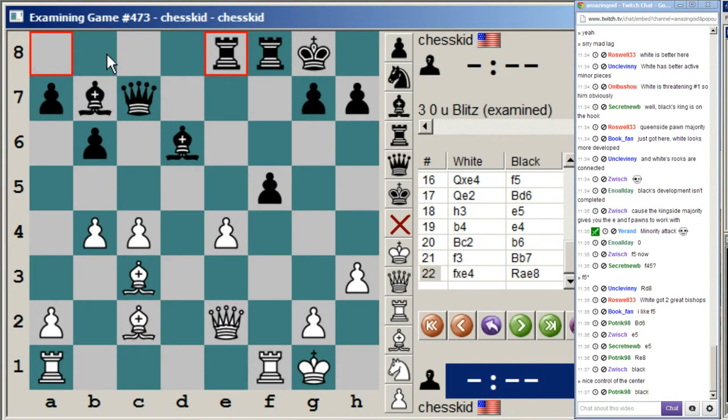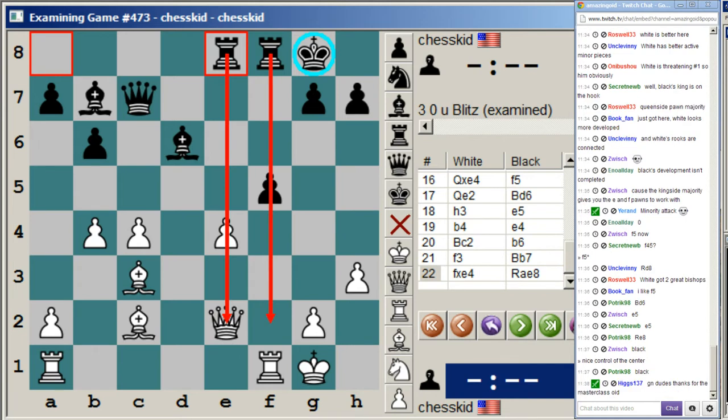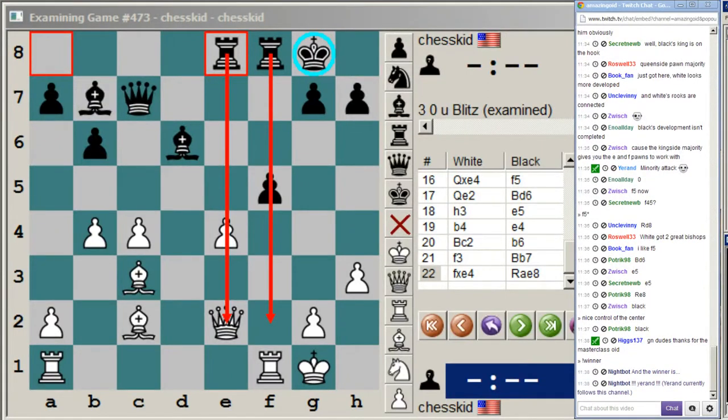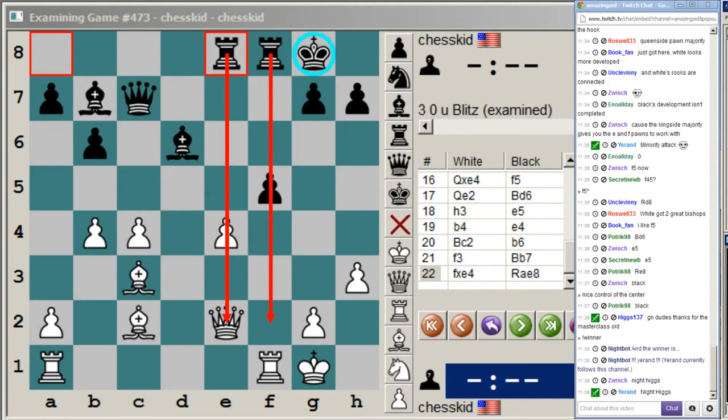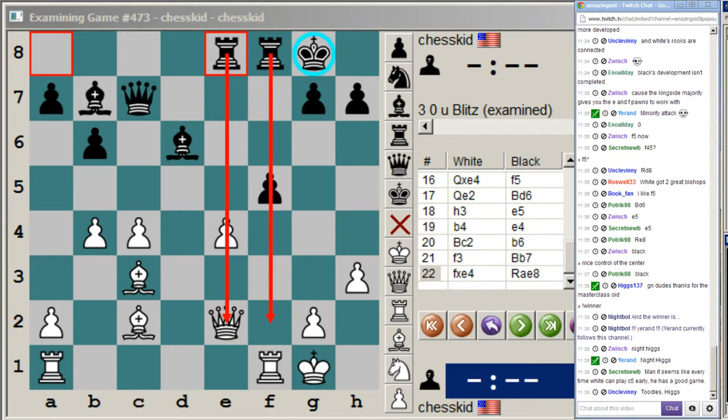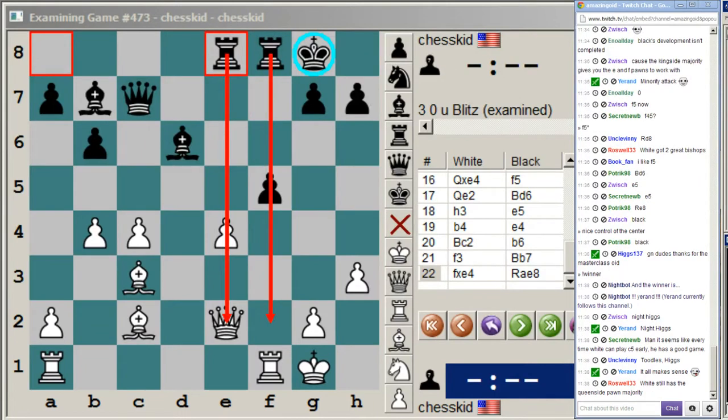This position almost happened by force from the previous position. So b4, e4, bishop c2, b6, f3, bishop b7, f takes e4, and rook ae8. Now look whose king is safer — probably black's. And whose pieces are better developed — probably black's. So white has the queenside pawn majority but the problem is he's getting overrun in the center, and if you're getting overrun in the center that trumps anything happening on the queenside.